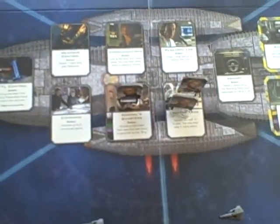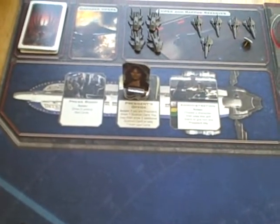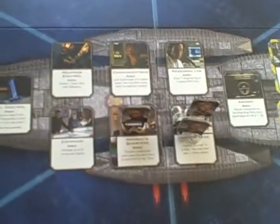The next step is the movement step. If you are anywhere on Galactica, you can move to any other place on Galactica. If you want to go to another ship — in the base game the only other ship is Colonial One — you have to discard a skill card to move between ships.